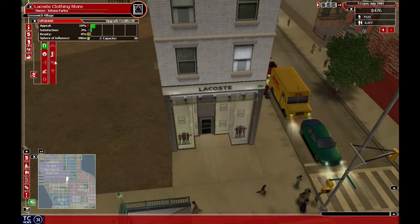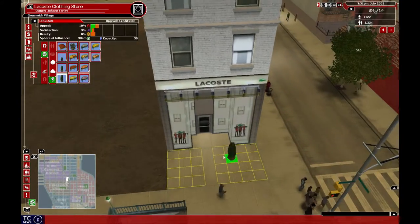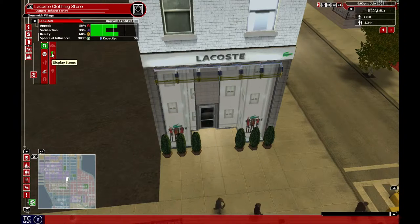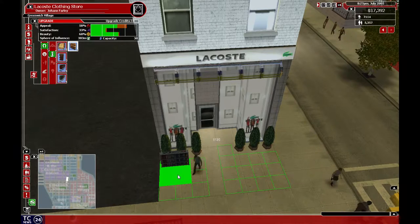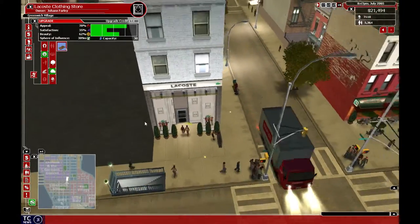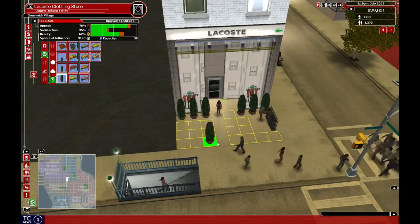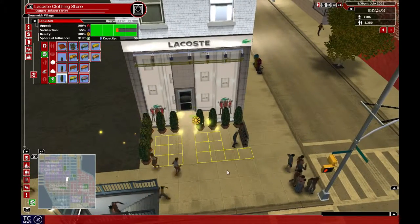So we want some appeal of course, but we definitely want some beauty and satisfaction first. We'll put those out. Do these add satisfaction at all? No, but they definitely add appeal. So what I'm going to do is put a rack. I can just do this — there we go, there's some flowers.